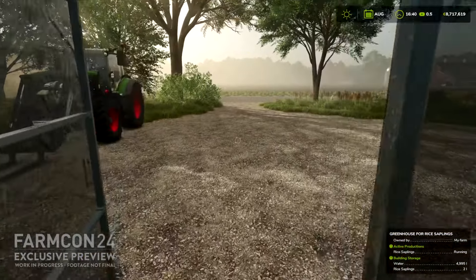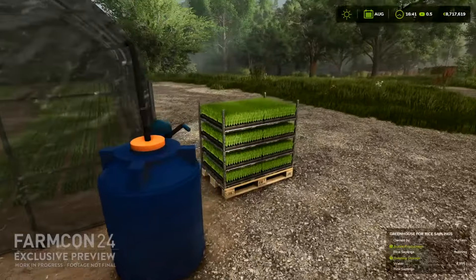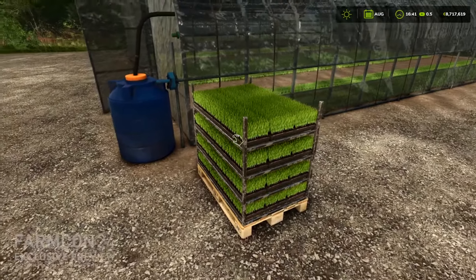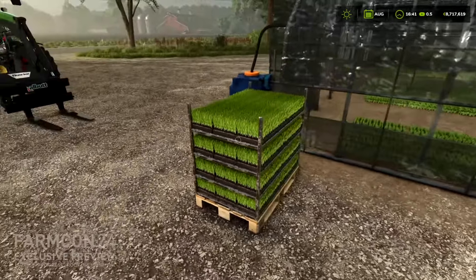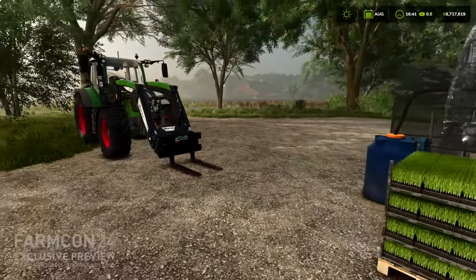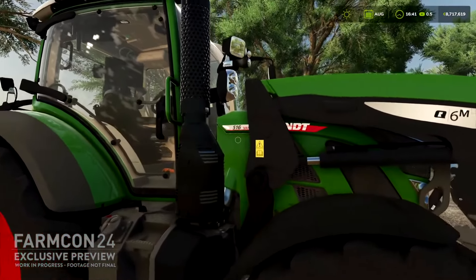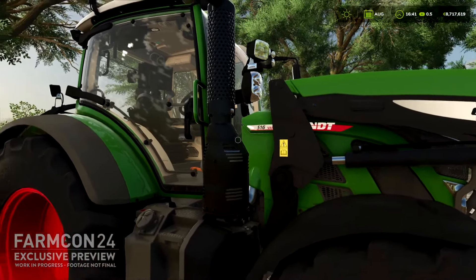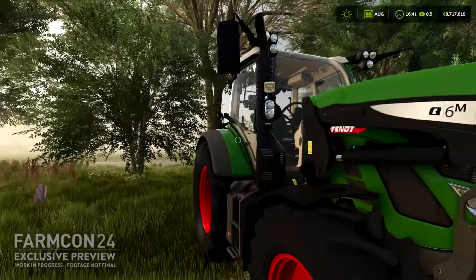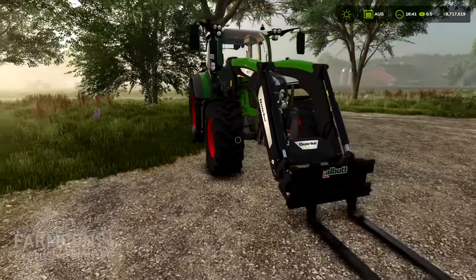I wonder if the rice sapling mechanic will cross over to tree saplings - like having a little greenhouse to grow those as well. There's a little pallet of saplings for the rice. We've got a Fendt tractor right back over there - I got confused for a moment by the Quickie attachment and thought it was something else, but the detail on the tractor looks decent.